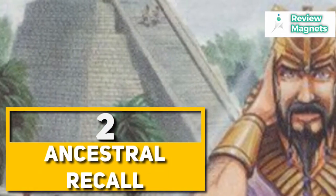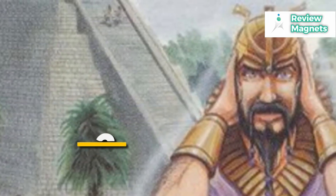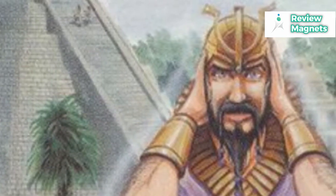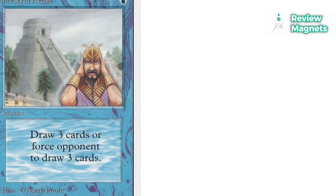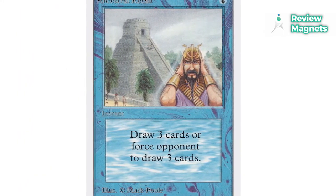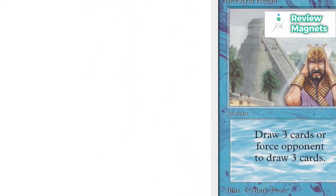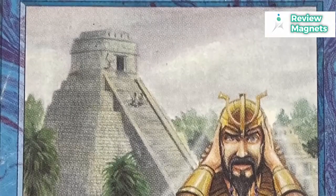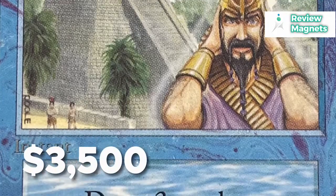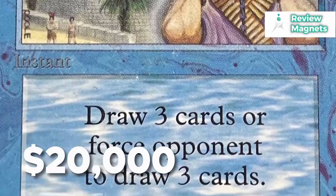Ancestral Recall. One of the priciest cards Alpha Edition has ever produced is Ancestral Recall. You can use it to draw three more cards, or you can make your opponent draw three cards as well. Since Magic doesn't require a specific hand size, you can quickly access the majority of your decks if you have multiple recalls. The cost of this card varies based on its condition and quality. Ancestral Recall is estimated to be worth $3,500 at the low end and roughly $20,000 at the high end.